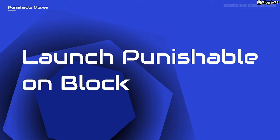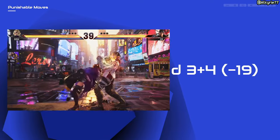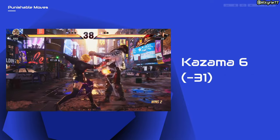Launch punishable. For launch punishable, use a launcher after you block these moves. For low launch punishable, use a rising launcher.